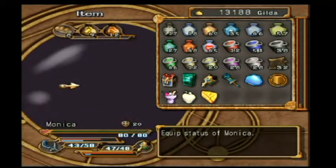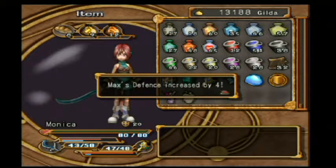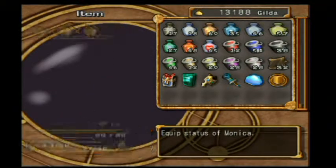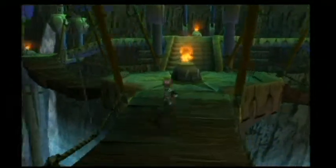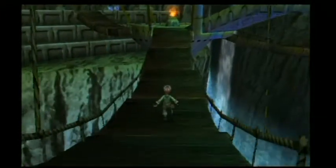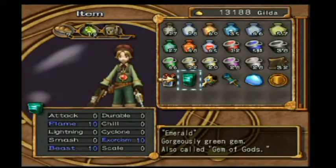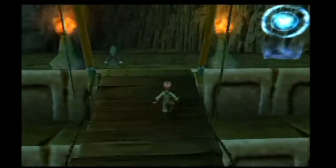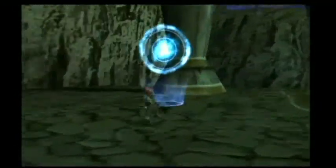Who needs the health? Monica, I think, will have it more. 28 defense for Max and 24 for Monica, and Monica's got 8 more health, so that sort of evens out. Emerald, Flame, Exorcism and Beast — ten of each, really nice. The torches are basically the ring of torches that are now there, and I believe there's one in the centre as well but I can't get to it just yet.